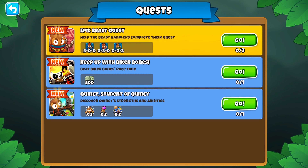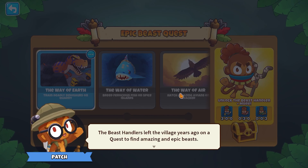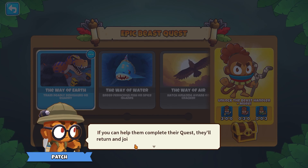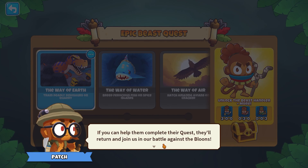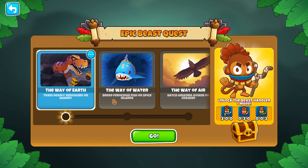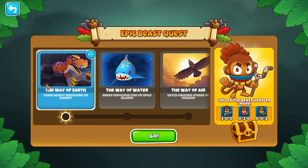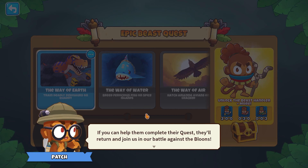We got quests now, and one of the quests is to unlock the new tower - the Beast Handler. I really want to get this tower. The lore reads: 'Patch the Beast Handler left the village years ago on a quest to find amazing and epic beasts. If you can help them return, join us in battle against the Bloons.' So it's kind of like a story mode to unlock the Beast Handler.